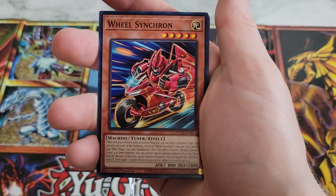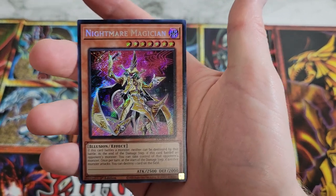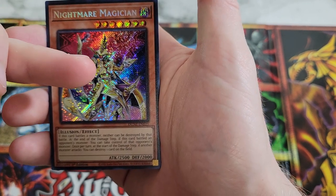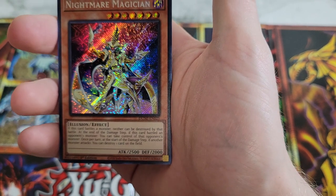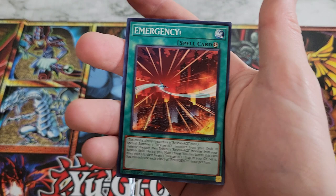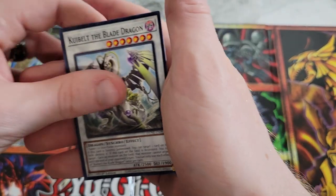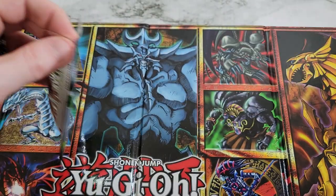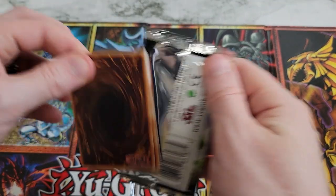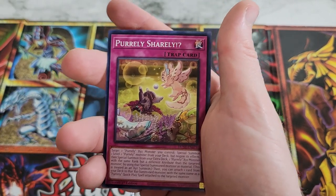We got our first secret rare and it is Nightmare Magician — a good secret rare, not the best but a good one. You can see the Eye of Anubis markings on the card. There are theories we're getting Egyptian themes again and may see older characters in a new movie or anime. Also, every protagonist in the anime has had their star monster with 2500 attack, and Nightmare Magician has 2500 attack.